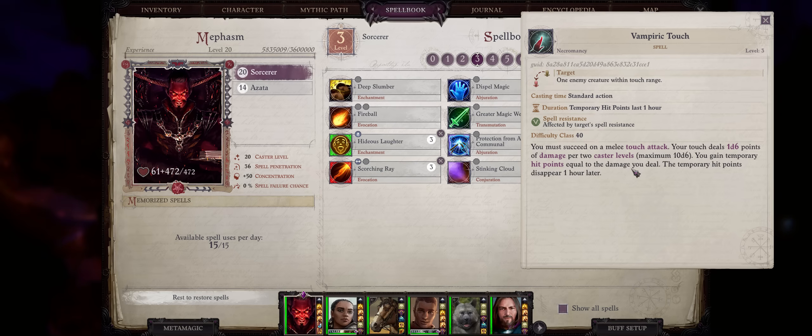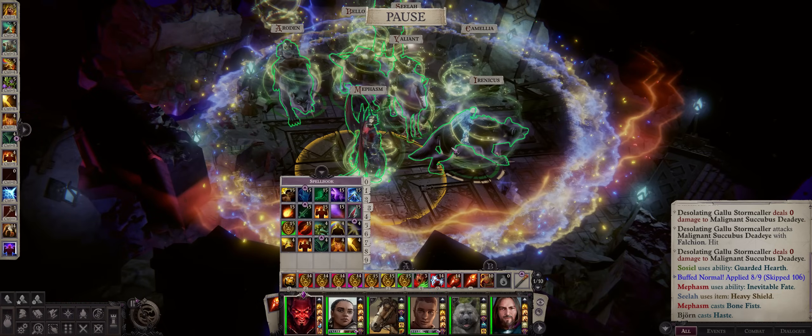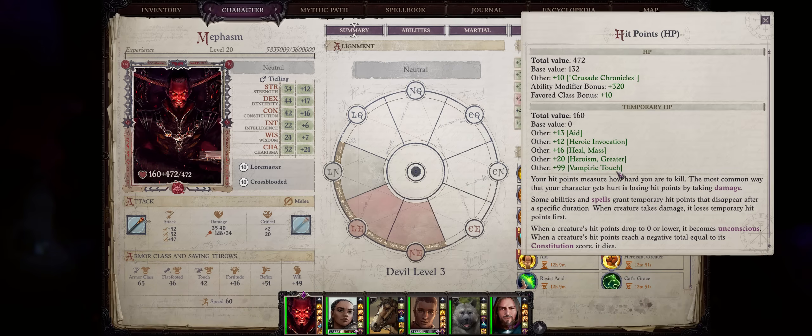Lastly for level 3, we have Vampiric Touch. It does deal damage — a maximum of 10d6 — but you want to use it as a source of temporary hit points, because whatever damage you deal is converted into hit points for you that last for 1 hour. This is a melee touch spell, meaning you have to be very close to the enemy, which can be dangerous for sorcerers and wizards. However, if you are evil, you can actually cast the spell on any ally and then proceed to heal them afterwards as a way of acquiring quite a lot of extra hit points before battle.